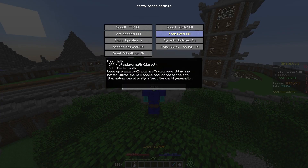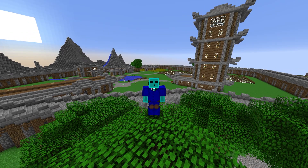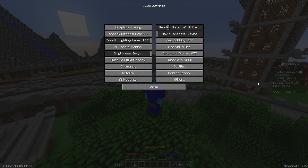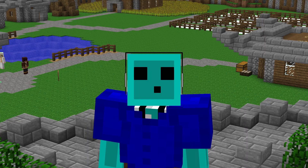Optifine is the mod. It increases FPS through crazy stuff like sine and cosine — I don't even know how you would use that in Java. The most noticeable stuff I use it for is Fulbright, zooming in, and it has farther render distances. Of course, if you have Optifine, you can use shaders, and there's just so much more stuff you can do that you can't do in vanilla Minecraft. 10 out of 10 would recommend — honestly, even if you don't play Hypixel, you should still have this mod.